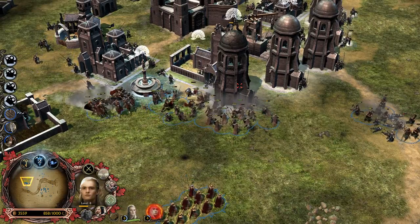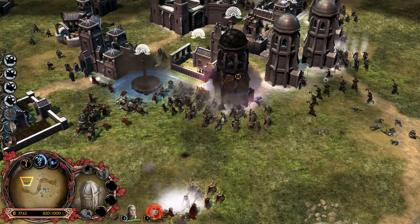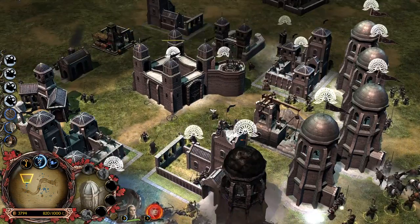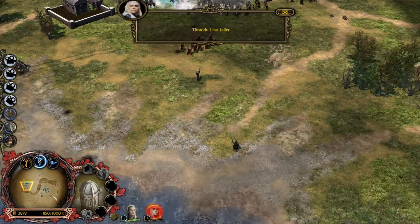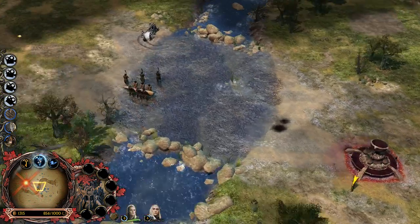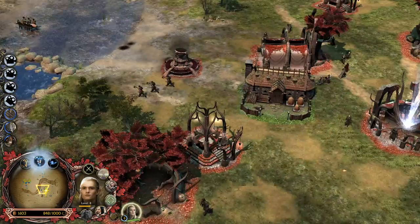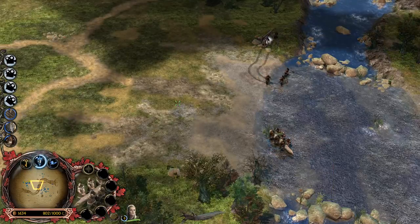Let's kill these towers here. We will have to retreat, I guess. Thranduil has fallen, unfortunately. But not a big deal - we can revive him. We have another unit here - the Ram. We will have to peel back though, our command points are pretty low.